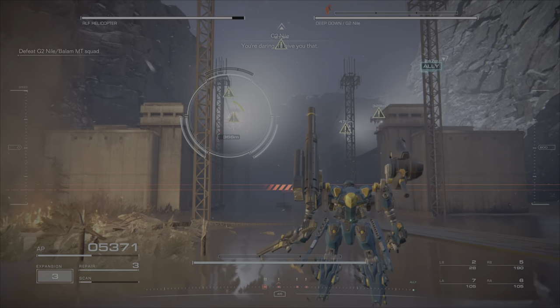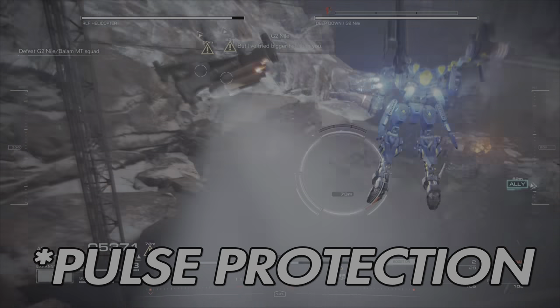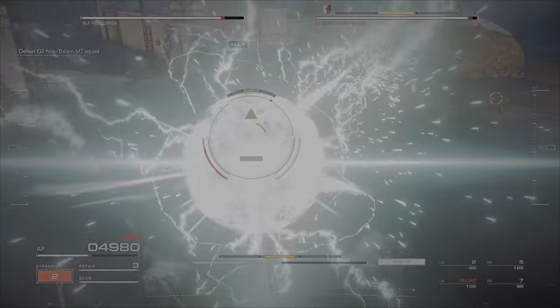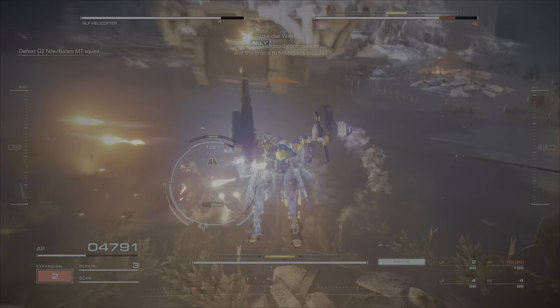You can also use the assault shield — I forget what it's called exactly — but you can use it to put a shield around the entire helicopter and protect it. I chose the assault armor because it gets rid of those little guys and you can just focus all your energy on the boss.